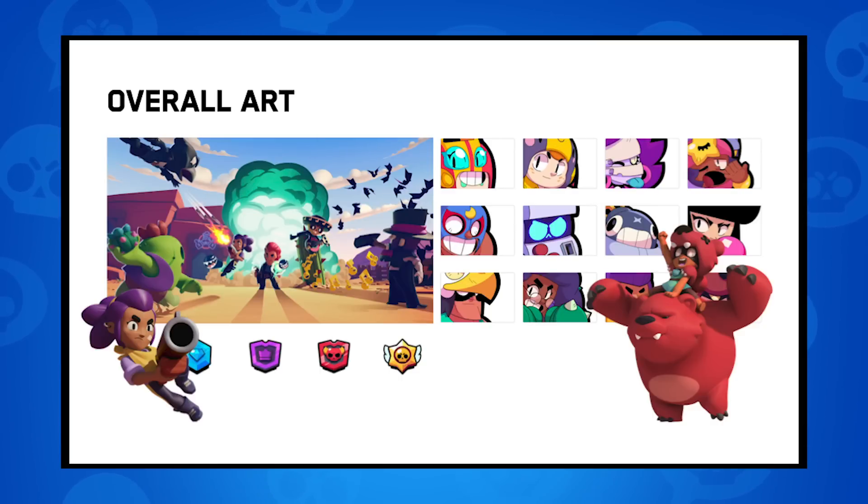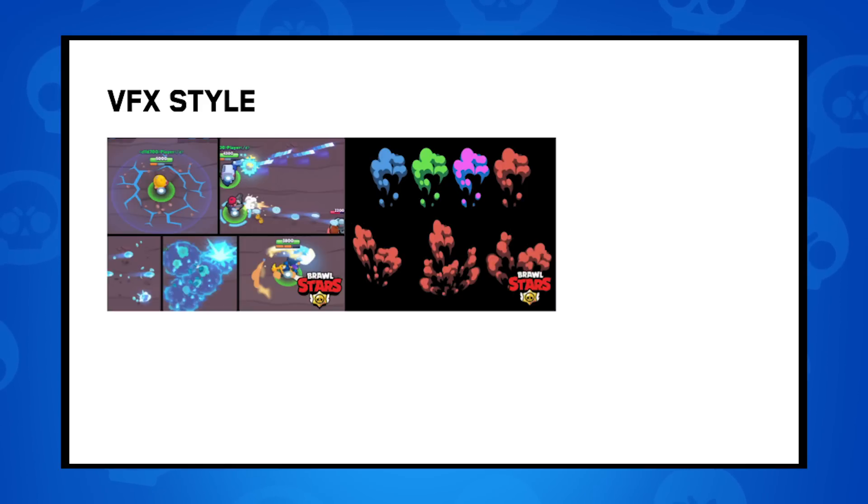It has a very casual, cute, chubby, and cartoony style. It's not a serious war-type battle, so we don't want to use violent graphics. Even when a brawler gets killed, the effect is more like a popping puff of smoke rather than fragmented body parts with blood. We want to make it look like a playful brawl. So our VFX also has a very clean and cartoony style. Elements are generally chunky and thick, and I try not to use transparent resources, as it doesn't fit our visual identity.